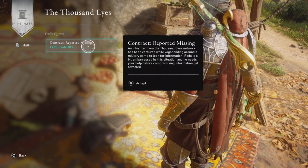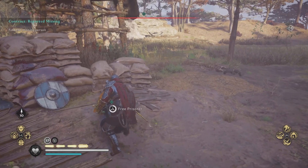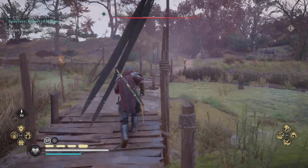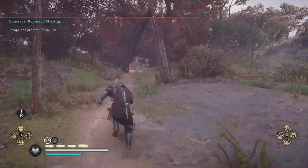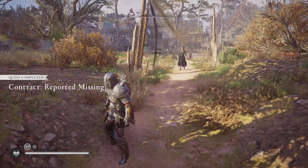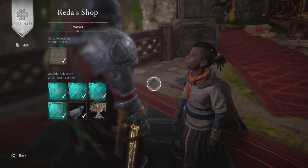Next we have to go to Midgard, the real world, for the final challenge: Reported Missing. You're going to find somebody who's held captive at a bandit camp. What we want to do is take out all of the bandits first, then freely run with the hostage after we free them. Keep running until there's no more red in the line above on your compass, then they'll follow. Once they stop, that means you completed it - that'll get you five opal and 300 XP.